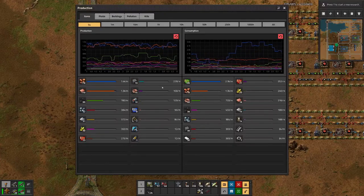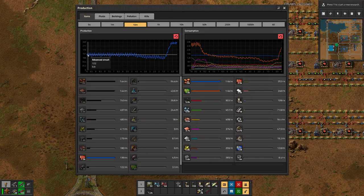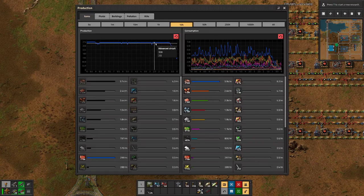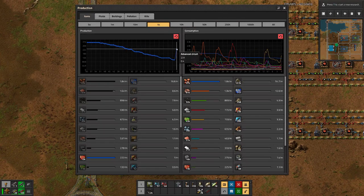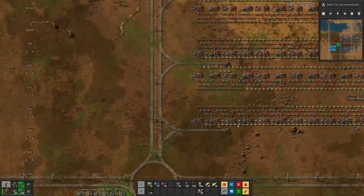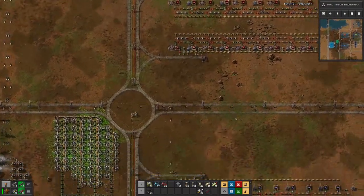And we should actually see that — yeah — we were pretty stable in the production of circuits. Then we had a drop down here, not sure why. Now we are going up again, and that should then also help the blue science production.